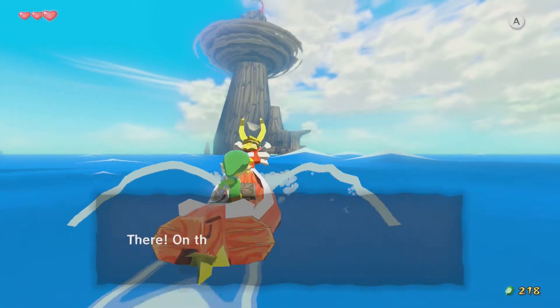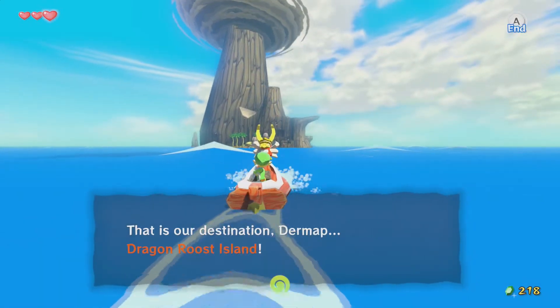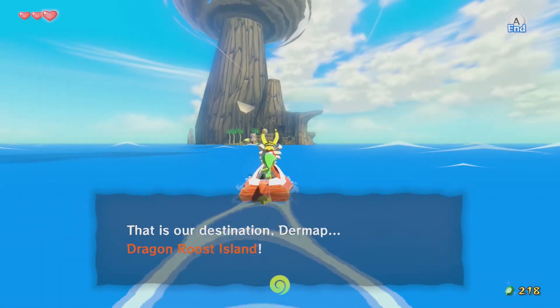Where did our sail go? There on the horizon — that is our destination to move, Dragon Roost Island.